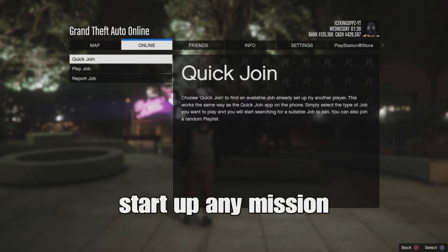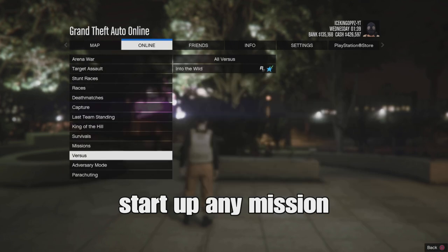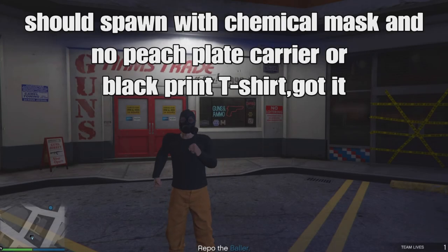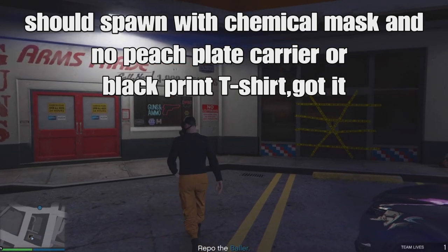Outside, go to online jobs, play jobs, or contact missions and start any mission from there. You want to spawn into the mission. You should spawn with the chemical mask, with no peach paint cream carry vest and no t-shirt underneath. Look at that — it's working!